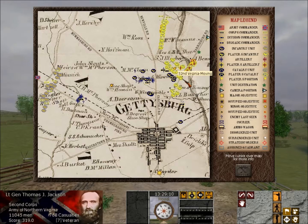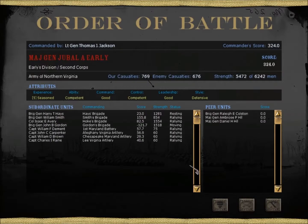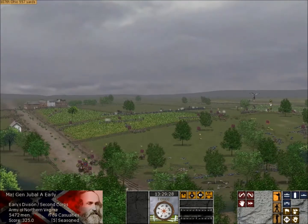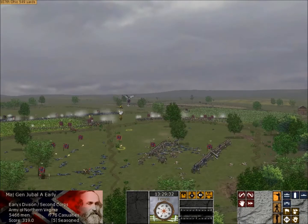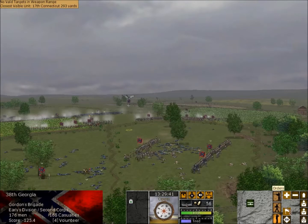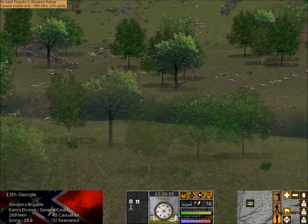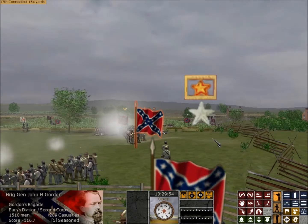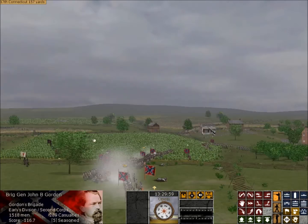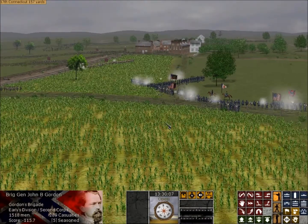My left is proceeding according to plan. My right is coming up. The third division of the Corps should probably either come up the Newville Road or the Mummasburg Road, and I have no way of knowing at this point. Let's look at the order of battle and go to Early's division. I just attached the detached regiments. Morton is now getting victory points for holding the Knoll. We've got this regiment flanked pretty nicely.